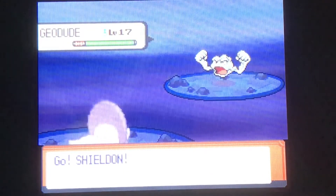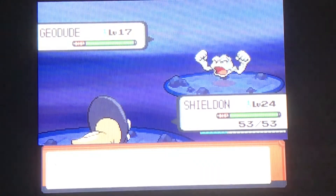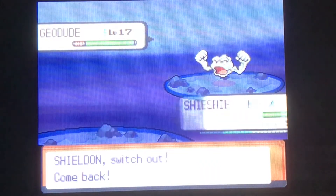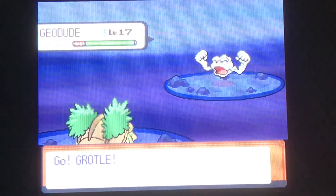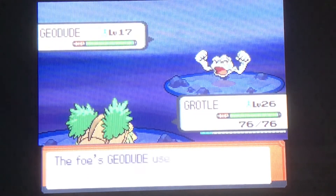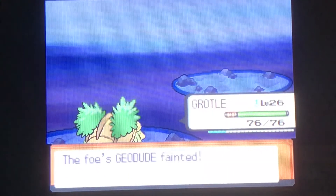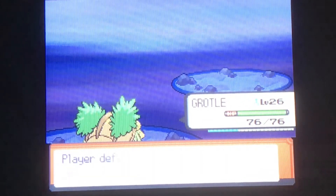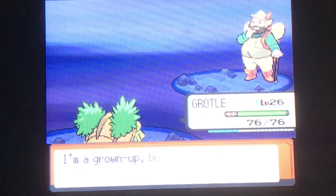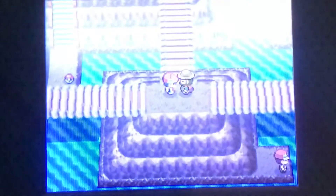Shieldon just does not have... I need him to get a Ground-type move, but I'm assuming I'm going to have to teach him one, and I don't really know where you get one. Literally, that hiker just had two Geodudes — nothing you miss there. Just easy experience points for Grotle. Hiker Robert, at least you were much easier than the last hiker.